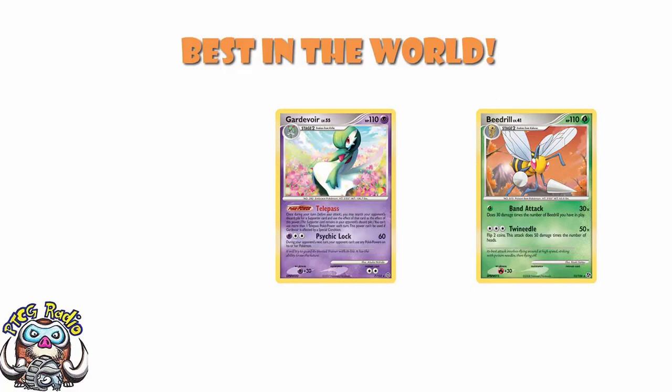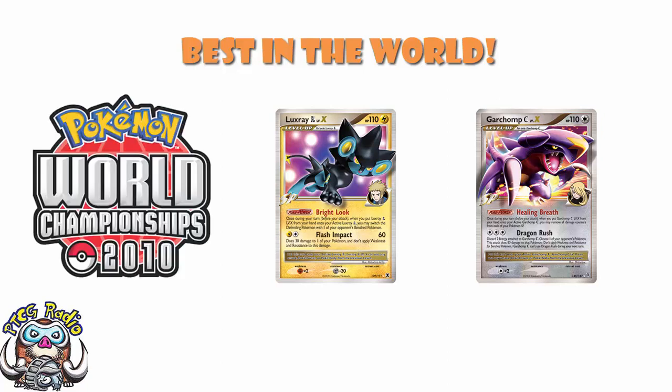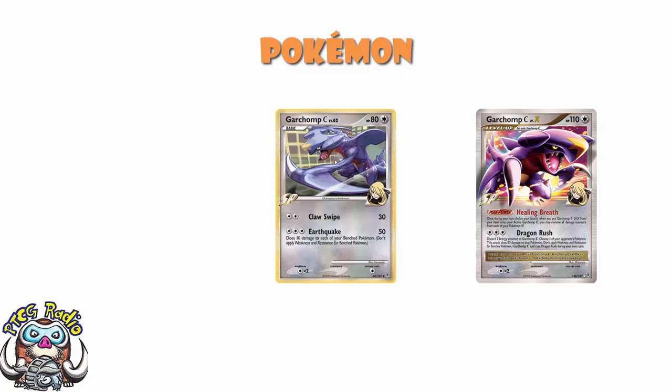We have looked at the SP cards in general, but what we have not done is actually sat down and really taken apart a particular LuxChomp deck, and that is absolutely what I'd like to do today. This was the World Championship deck from 2010 — Yuta Comet Suda went and won the entire World Championships with what was at the time a fairly unusual list. Starting off with the Pokemon, we see two two-lines to begin with. First, a two-two line of Garchomp C Level X. Garchomp C Level X was over-the-top good — it's what took SP decks from the fringes of play to the best decks in the format. The regular Garchomp was fine.